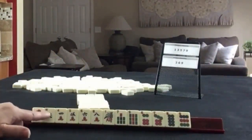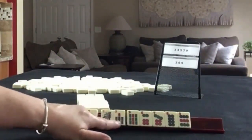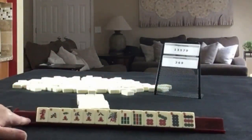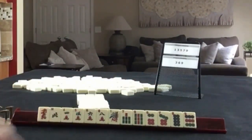Now we're going to have the colors. We have a Dragon, a North, 4-5-6-8 in Cracks, 1-7-9 in Bams, 6-7-8-9 in Dots. If these were your tiles, which of these would you force, and what would be your first pass?